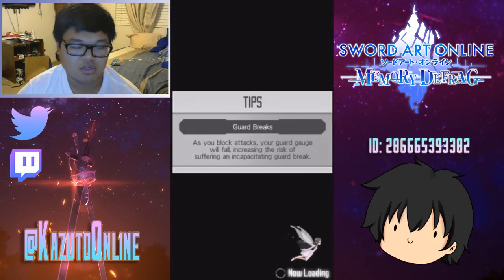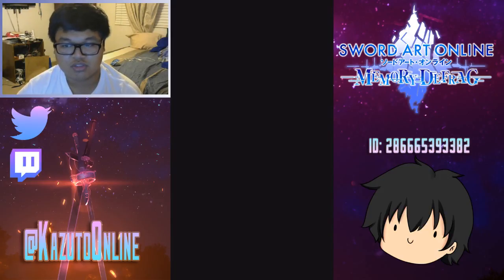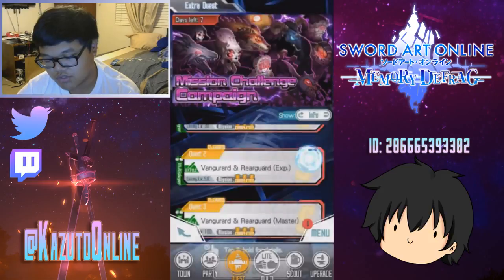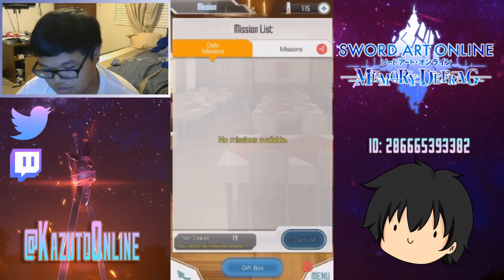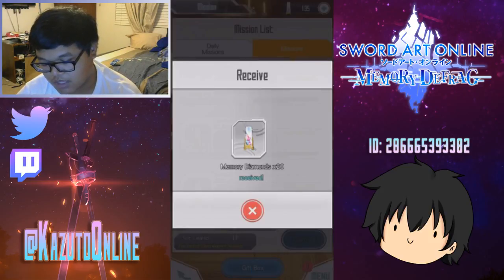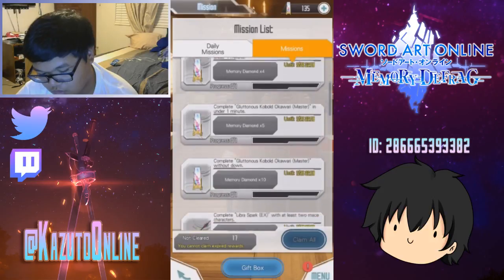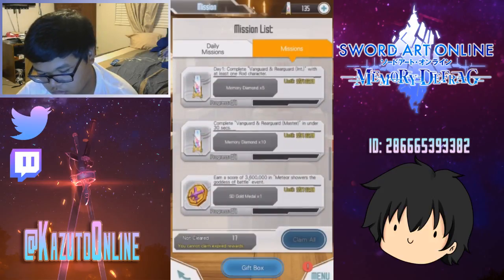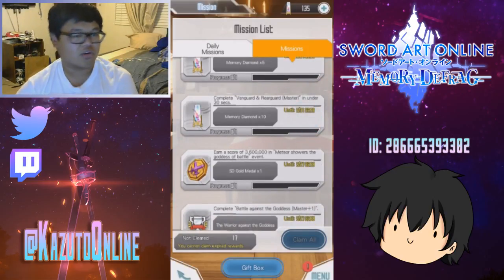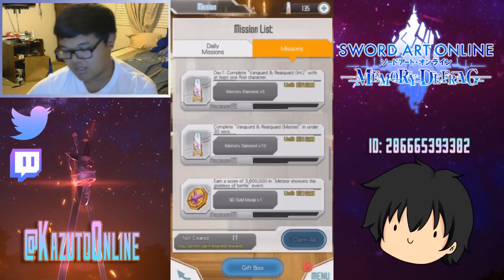I believe that's one mission done. If you finish all three of these quests you get 30 memory diamonds — I've already collected it. Now if we go to our missions we could see we have two complete: the vanguard and rear guard in intermediate under 40 seconds, and expert under 40 seconds. We're gonna claim that, and it looks like we can get even more memory diamonds — in under 30 seconds.